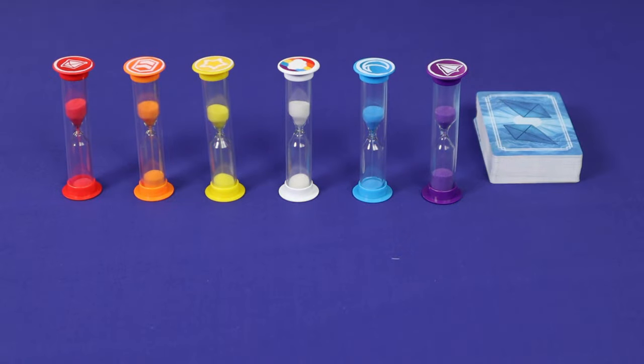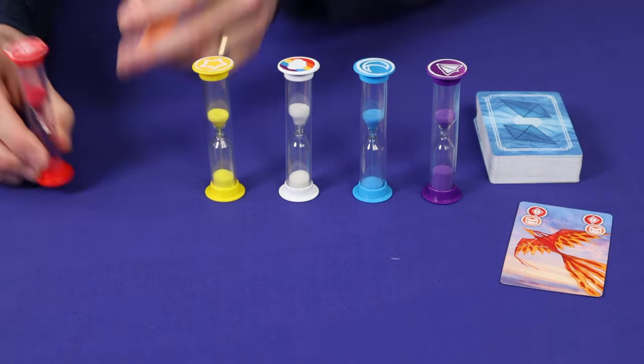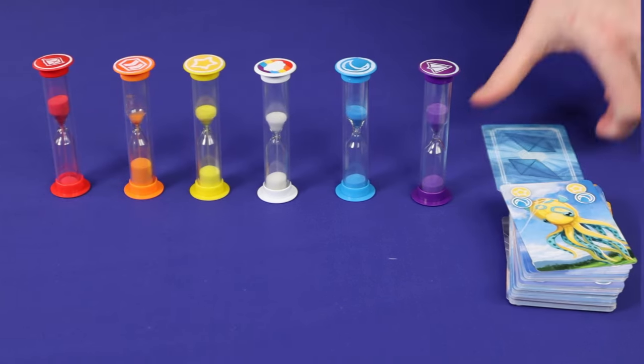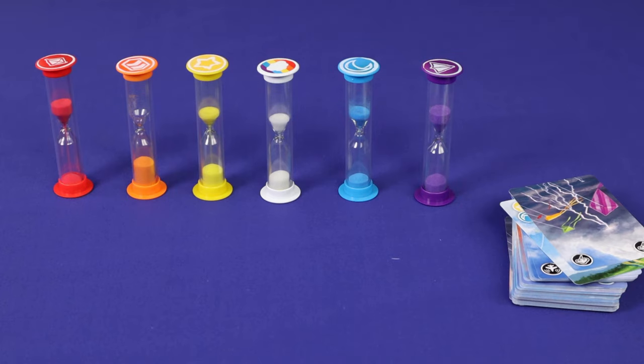In Kites, players are Kite Flyers attempting to keep their six coloured kites, represented by these hourglasses, in the air. Players will play cards, allowing them to flip the hourglasses over, trying to keep the sand in the top. If the players can play through all of the cards from the deck before any hourglass runs out of sand, then they'll win the game.